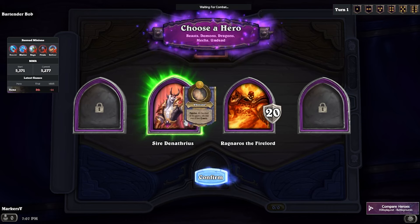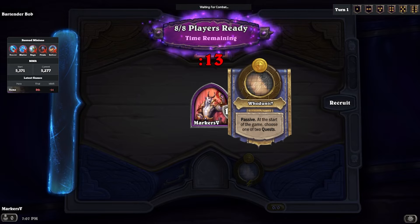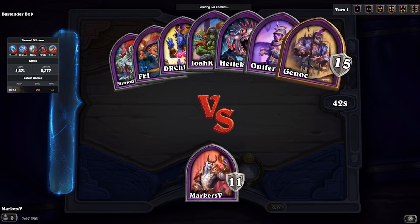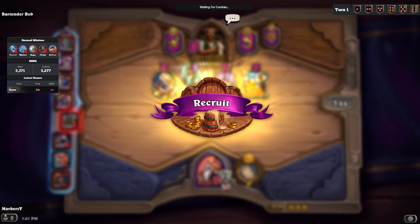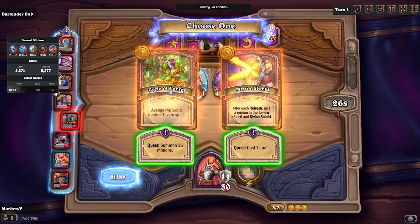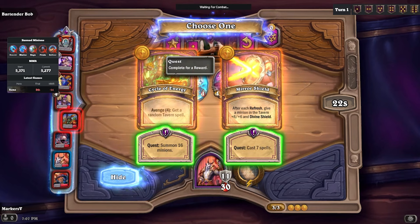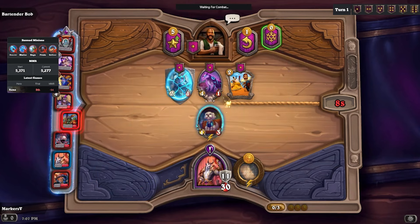Welcome back gamers, today we're playing a bit more Hearthstone Battlegrounds. We're starting off with Sir Denathrius, who lets us start with a quest. We're going to choose the one on the right — Fill the Cauldron — which after each refresh gives a minion in the tavern plus six, plus six, and divine shield.